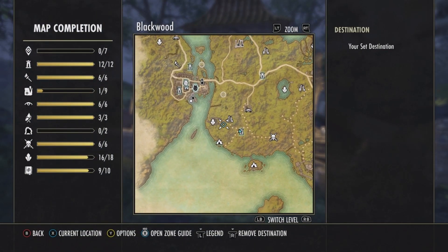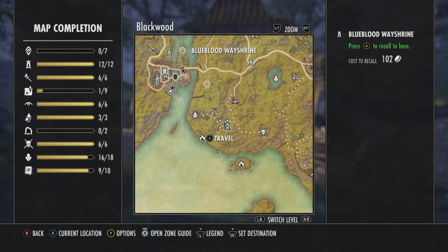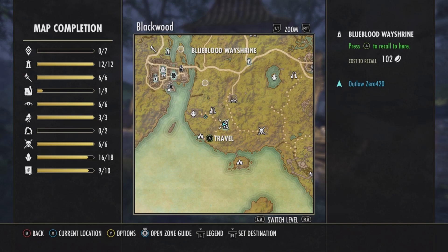Treasure map number one is located right over here. If you zoom in a little so you can see, it's going to be directly west of the Blue Blood Way Shrine.